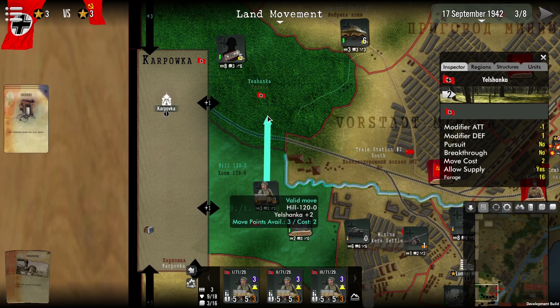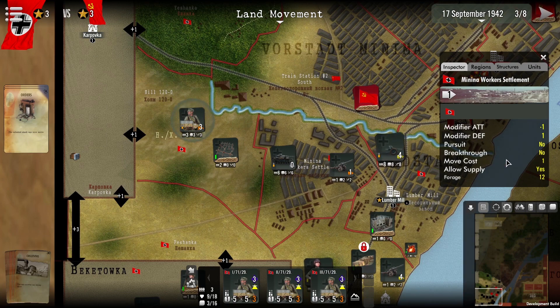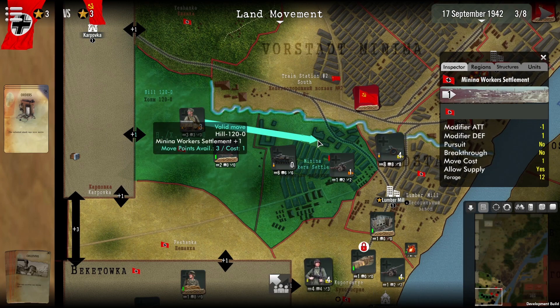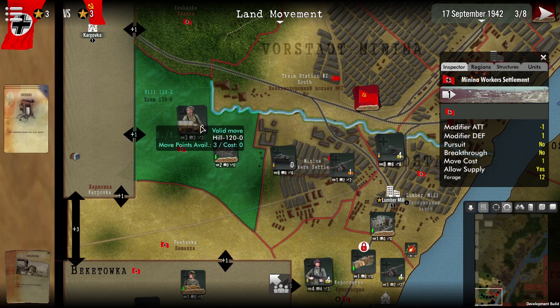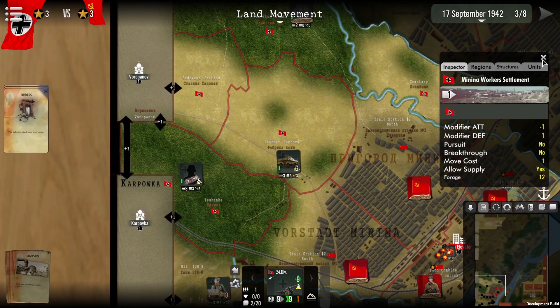We have three movement points available. If I move into this region of Yashanka, you can see that's going to cost me two movement points. Other regions have different movement costs — for example, this one over here has one. If I move into this region you can see that's going to cost me one movement point. Important to note that roads do not apply within this game; they are just aesthetics.